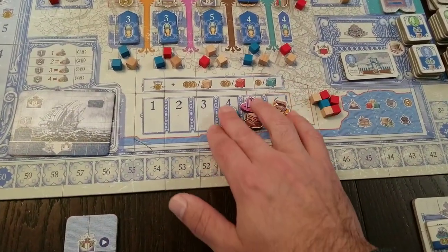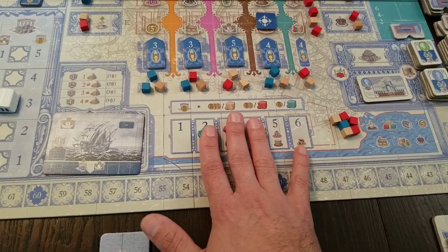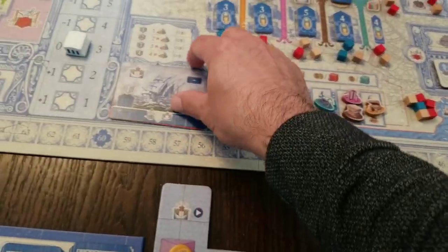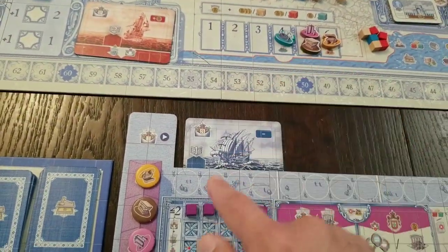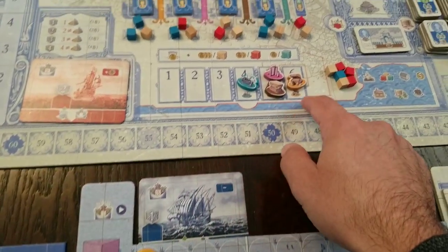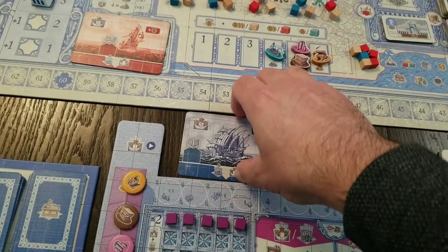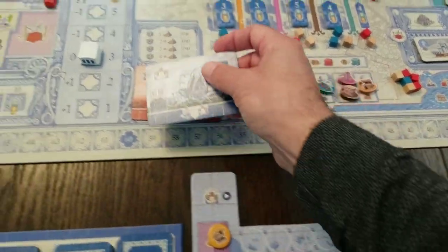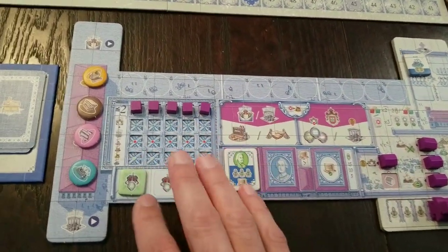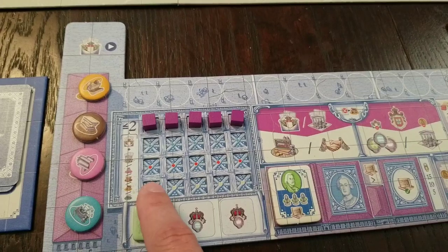There's also a little market here that dictates prices. Prices start at a certain point in the game, but once goods start getting produced, prices get driven down. The way you'll be selling those goods is by getting ships, tucking them in, and placing and selling your goods. You'll get market price plus possibly some modifiers. That's how you sell goods — by sending them away on ships.